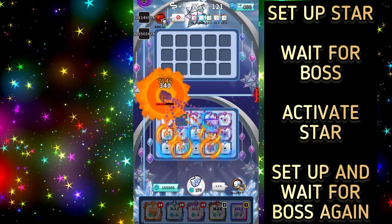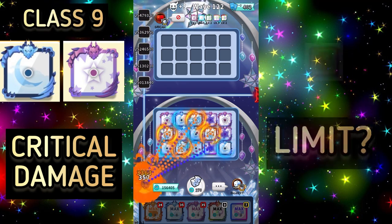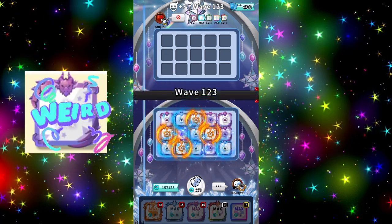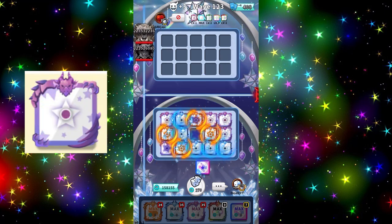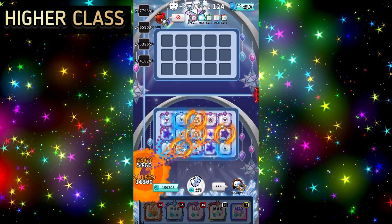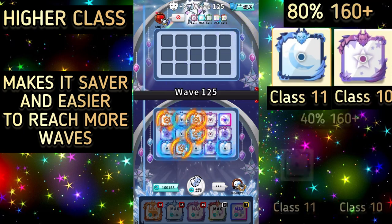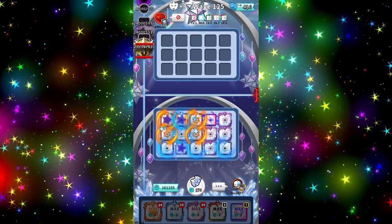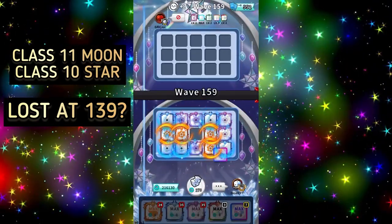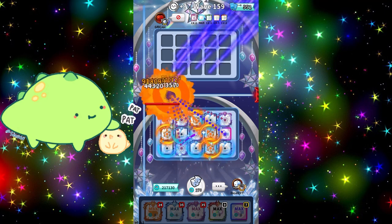How far you can get with Galaxy depends on the class of your Moon and Star and your critical damage. With class 9 Moon and Star and Crack, wave 160 plus is already possible. Because of Star you can't say exactly — Star sometimes does more and sometimes less damage, depending on luck: how well the effect hits and how many critical hits occur. Higher classes reduce this damage margin, so it's much easier to reach wave 160 plus with class 10 Star and 11 Moon. It also happened that my Galaxy was hit by night at wave 139 without Crack — even without Crack I can normally reach wave 160 plus.